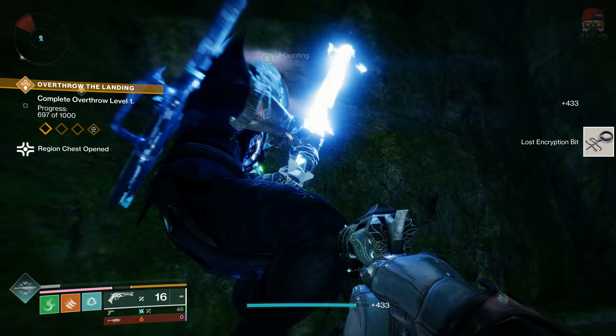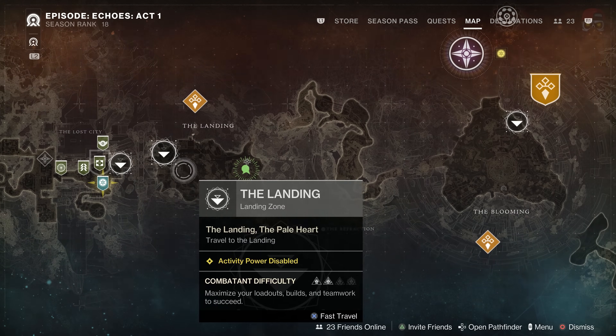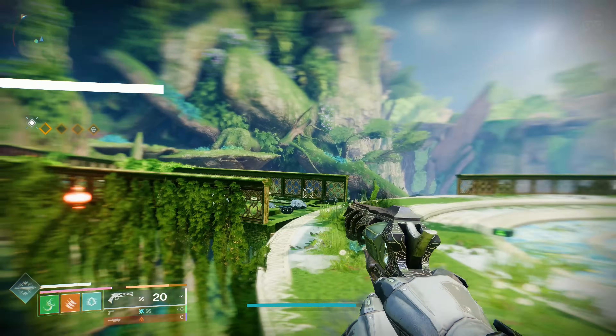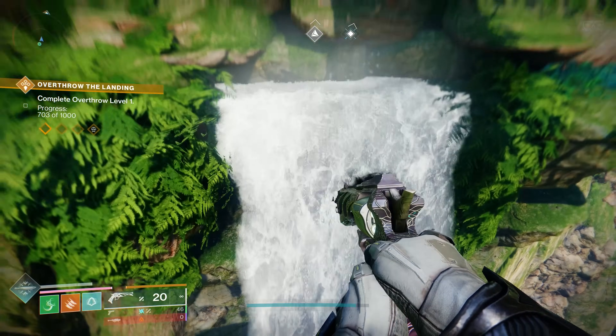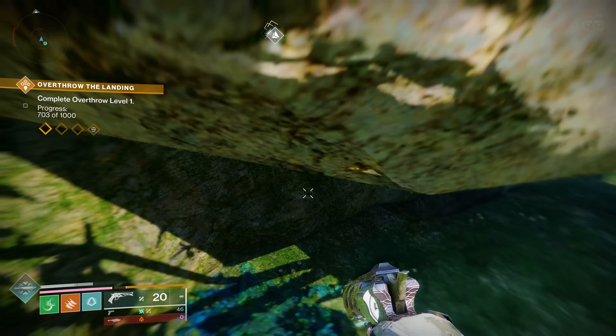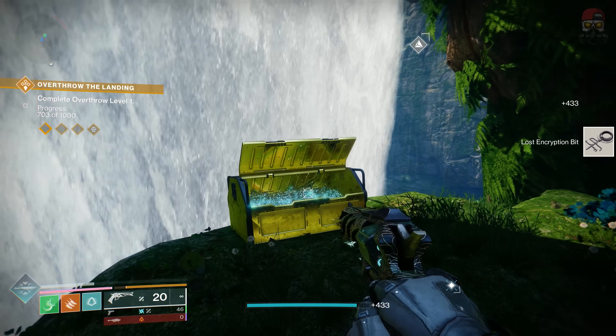The third one is going to be over here towards the far end — the kind of eastern end of this area. There's a circular area with a couple of bridges. Right down here there's a waterfall. If you jump behind this waterfall, you're going to find the third chest in this location tucked away behind there.